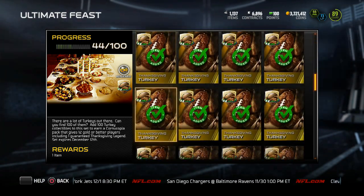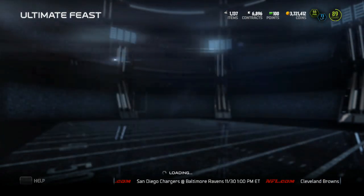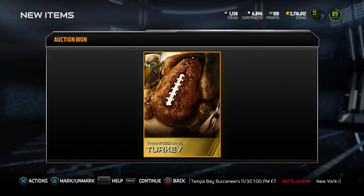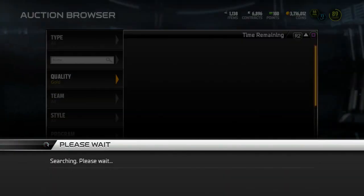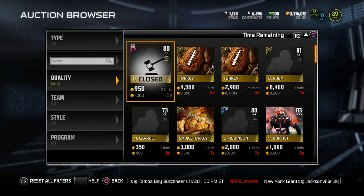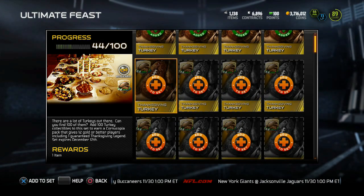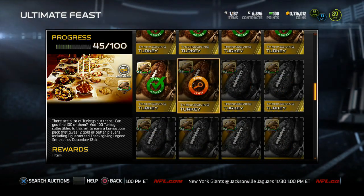I have 44 gold turkeys, so I'm right at the halfway mark of being done with this collection. Right now I'm honestly just buying these turkeys off the auction block. They're going for right around 5,000 coins, some a little bit more, some a little bit less. But I think since it's going for so cheap right now, it might be smarter to just buy them off the auction block.